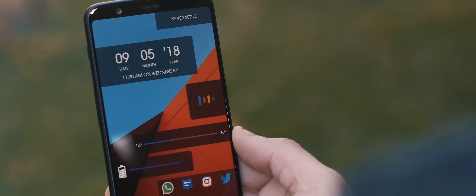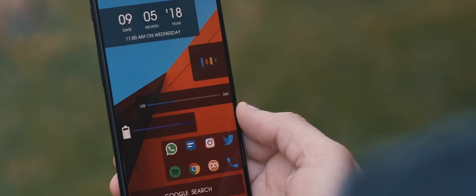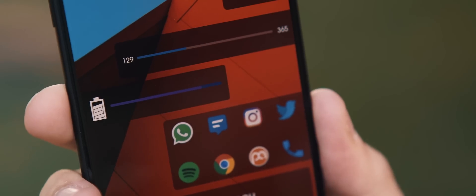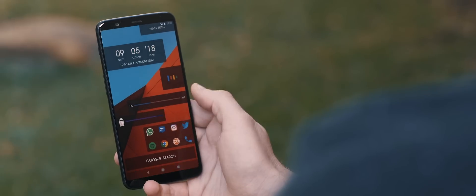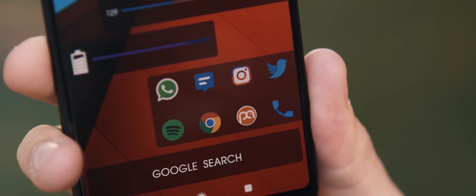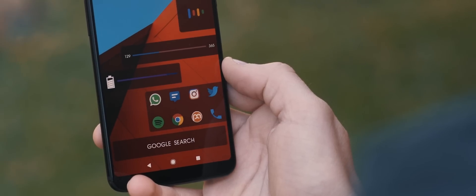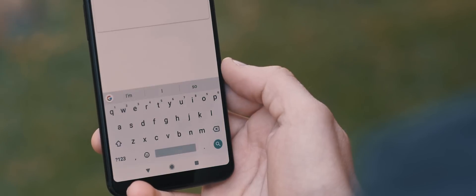Coming below that, we have a Google Assistant icon widget which tapping on launches the Google Assistant. Then below that, we have a custom-made days remaining in the year widget, set up to trigger the Google Calendar app. Below that was originally another custom text box, but I took the liberty to change this to a battery bar widget which tapping on will jump into battery settings. And then just below that, we have a set of eight application icons, all sitting on that same faded black background widget. These applications are using icons from the CandyCon icon pack. And then below that, we have a Google Search custom text box widget, which obviously triggers a Google Search when you tap on it.